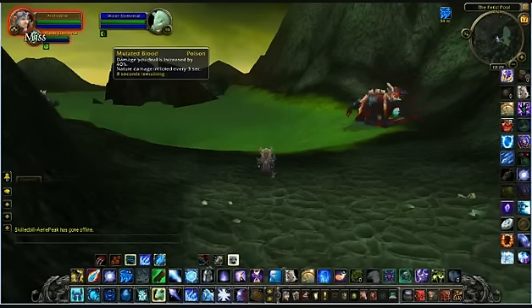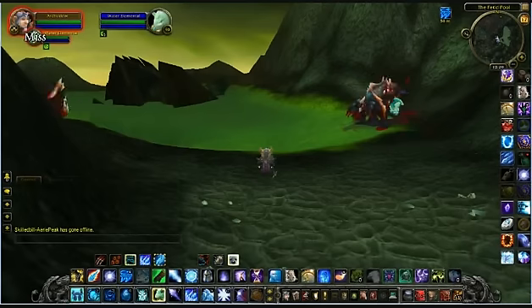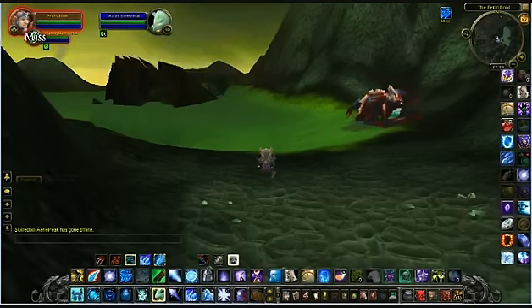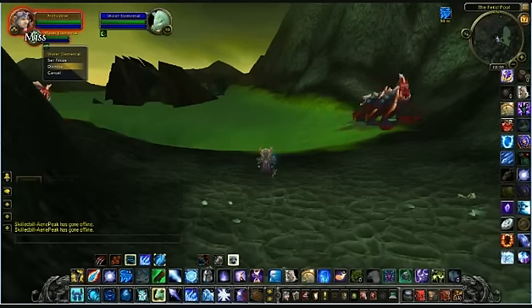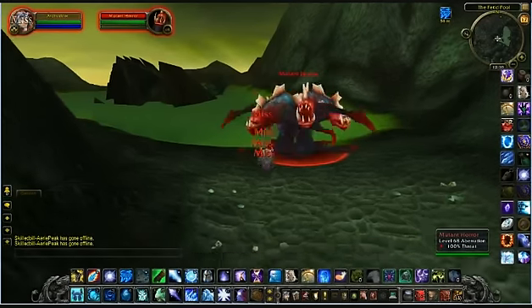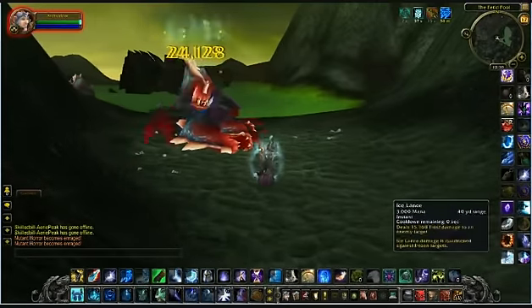We're really building up stacks here. Get up to 5 stacks. And at this stage you want to be getting ready to dismiss your pet. As soon as it hits 10, you want to dismiss it that instant, because in 15 seconds you want to maintain as much of that buff's duration as possible. Just one more to go. And that's done. I can now take that debuff with me by resummoning my pet to anywhere in Warcraft.